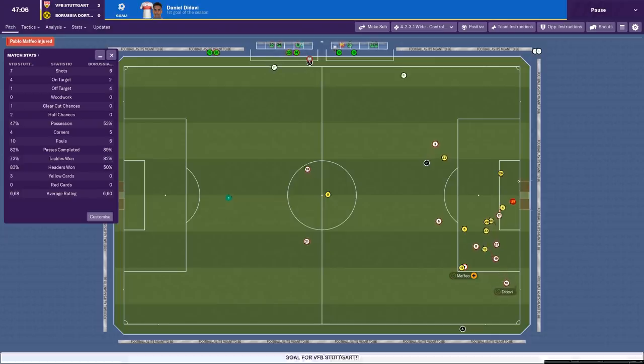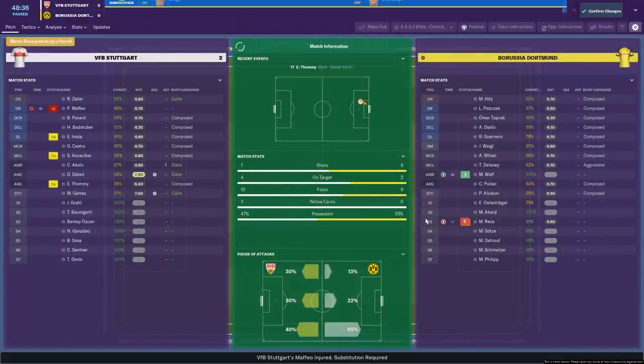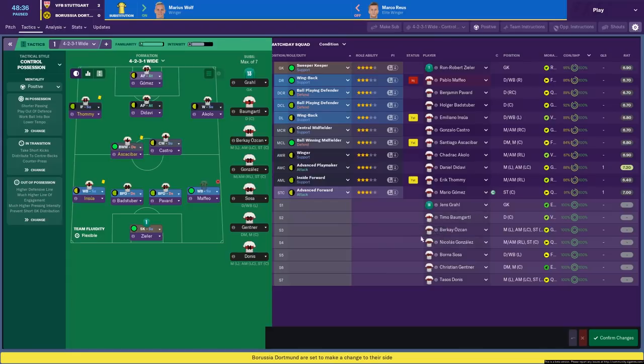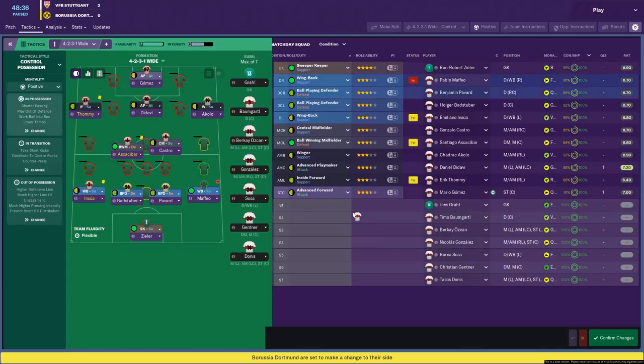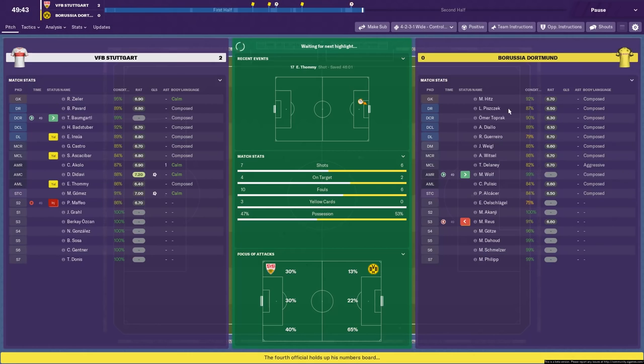We seem to have had the better of the opportunities in the second half, as we get a second through Daniel de Davi. And of course Reus has got injured. We've also got an injury to our right back, and I don't actually have a right back on the bench. But we can play Pavard there, so that's okay — and we're bringing this guy in, confirming that change.